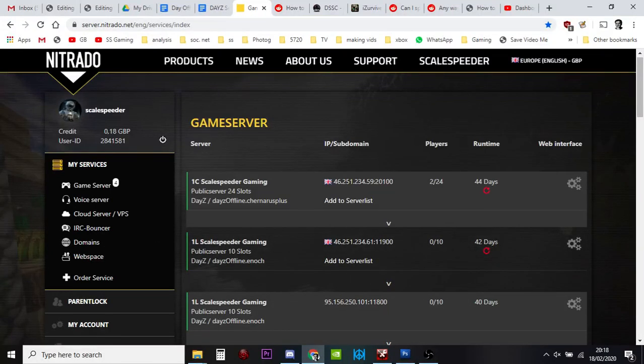Hi everybody. In this video I'm going to show you how you can manually edit the loot spawn values on your Xbox or PlayStation Nitrado DayZ private server. You may have seen one of my other videos where I'm using an online tool to produce those values. However, one of the problems with these online tools is you don't always know how accurate they are and whether they may be introducing errors into your types.xml file.